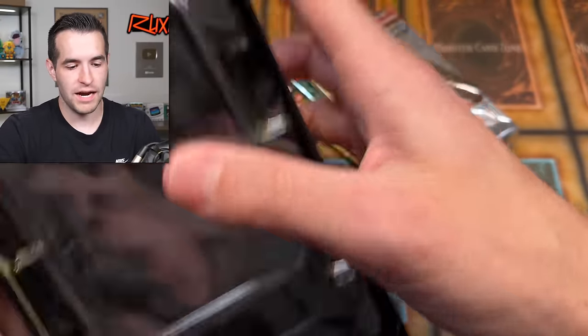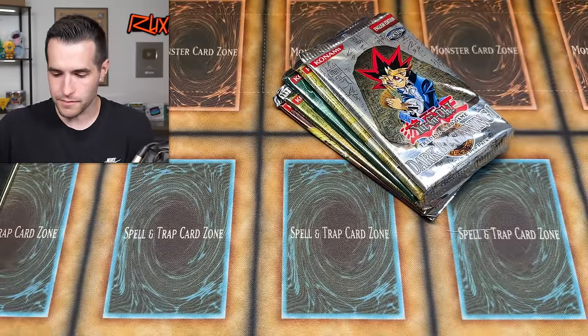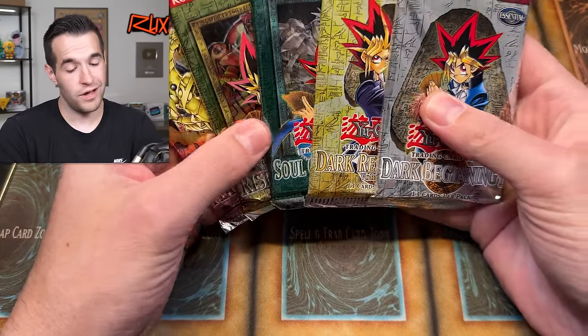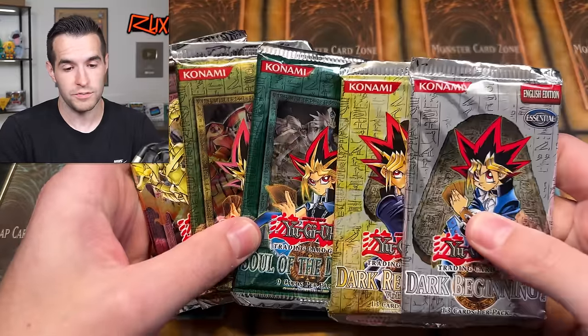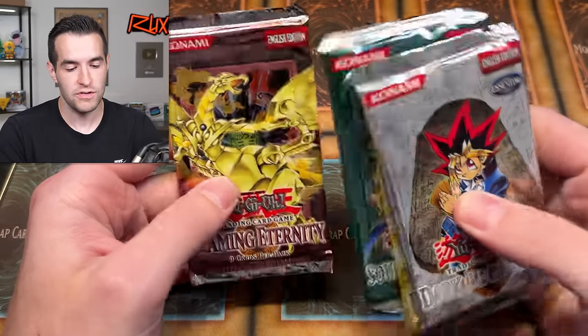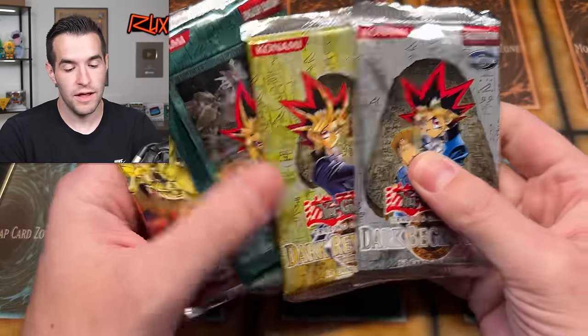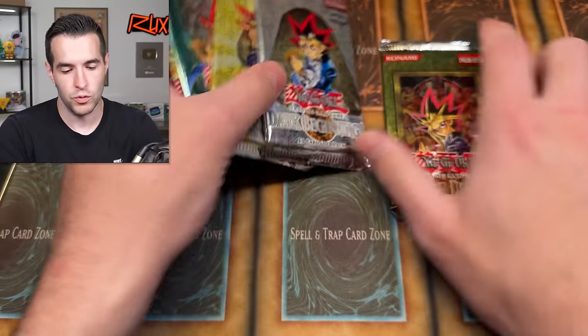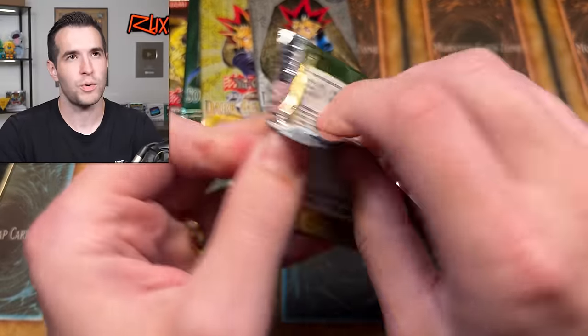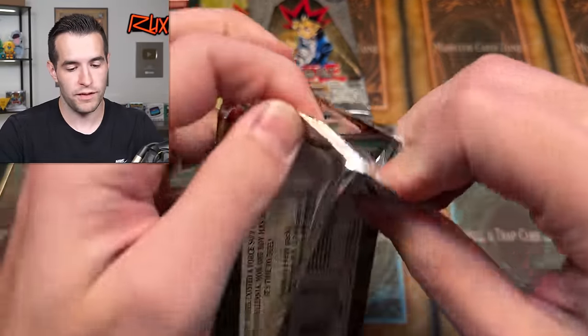Let's get these five packs out and open up the Zexion Universe tin. The retail in here is pretty good across all these packs because you can get Horus stuff. Decoichi is probably the least interesting, but you can get Phoenix Wing Wind Blast here. These don't have high rarity, but they're so cool. I also have our Dark Revelation box still available — we got two at one point, did a box break, and I have one more available.